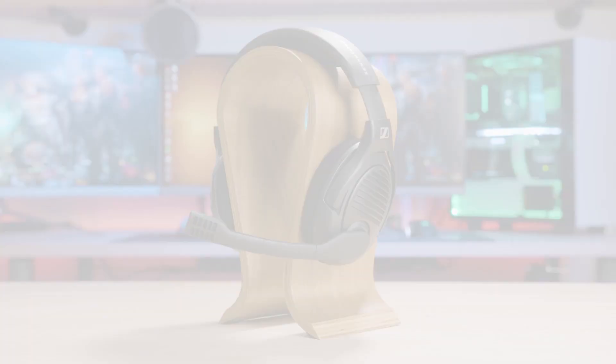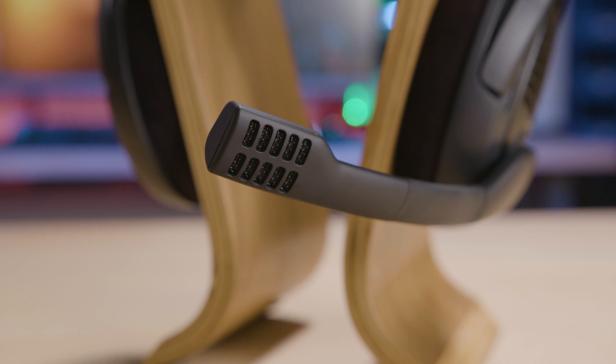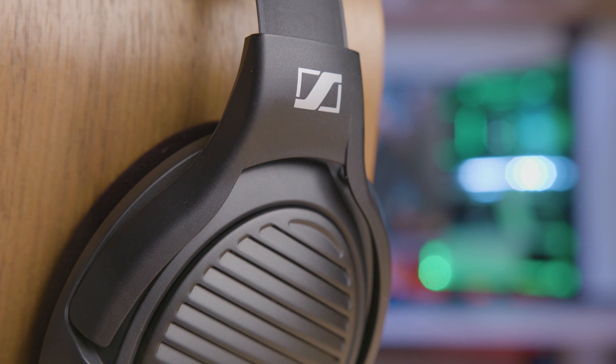The PC37X gaming headset from MassDrop and Sennheiser brings you into the game with an open-back design featuring angled drivers for pinpoint locational accuracy. Be heard clearly through the fold-down noise-canceling mic and enjoy the long-lasting comfort of large, plush, velvet earpads. Now available in an all-matte black finish, so the headset looks as good as it sounds. For more info, click the link in the description and catch the drop before it's gone.